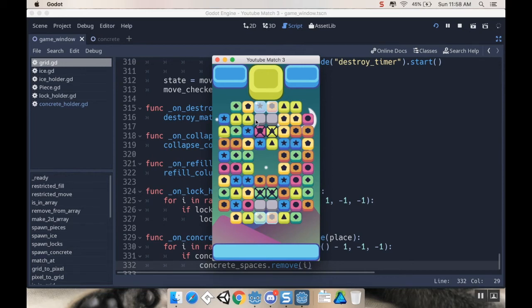Hey there, welcome back. Today we're going to be adding concrete spaces that act similar to the icing tiles in Candy Crush, where you can't move in and out of them. They essentially block stuff. If you make a match around them, stuff will fall down around it, and if you make a match in one of the four cardinal directions next to it, that will get rid of the space. So that's what we're adding today. Let's dive in.